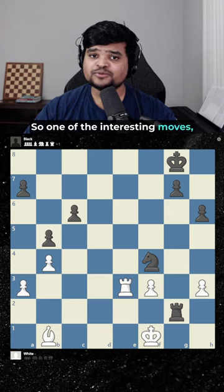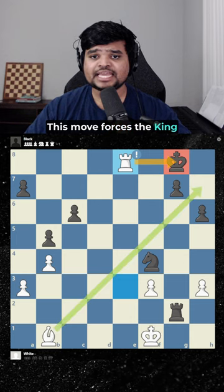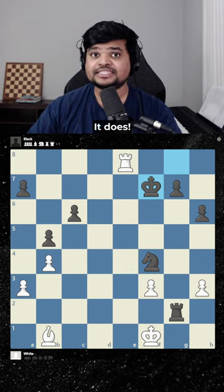One of the interesting moves — an independent one, it seems — is Rook e8 check. This move forces the king to come to f7. So don't just reject the move; ask yourself if it connects to the main idea. It does.